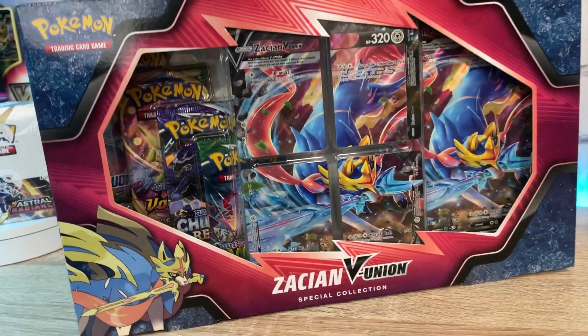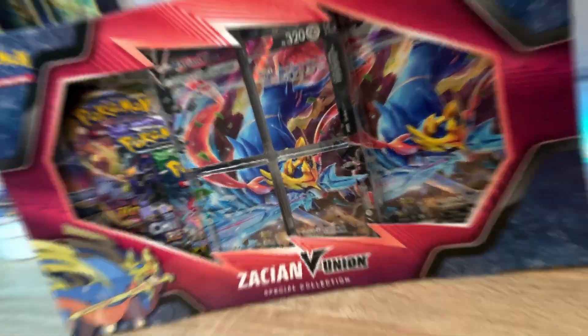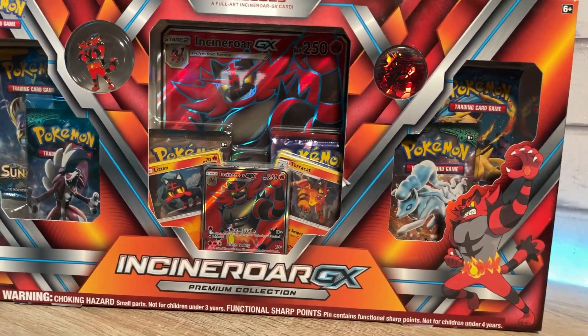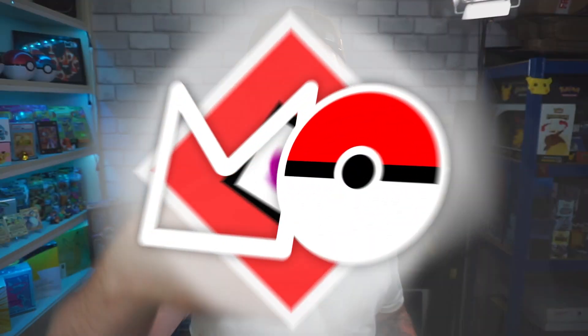Today we are doing a cheap versus expensive challenge. We have the cheap Zacian V-Union collection box coming in at £30, up against the expensive Incineroar GX Premium collection box with that Evolutions booster pack coming in at £100. We're going to open both of them up and add up all the values of the hits to see which one gives us the most money back. There's only one way to find out — let's rip into it.